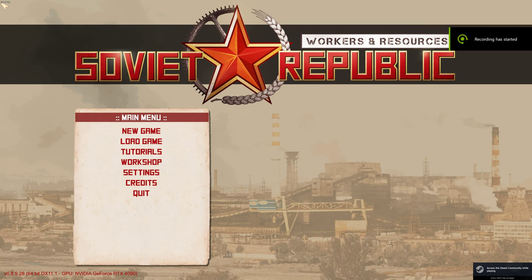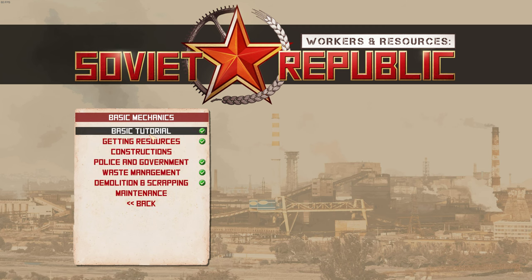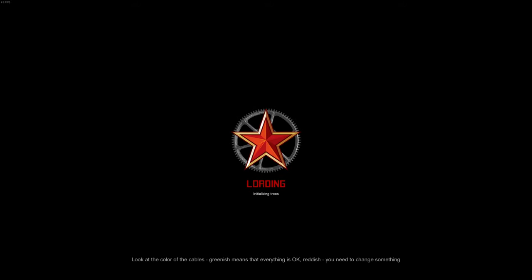Hello, fine folk. Welcome back to the channel and welcome back to episode 13 of the Soviet Republic tutorial. We're going through all the tutorials. We've done the basic mechanics, we've done the transportation and we got up to ships and containers. Now it's forklifts and distributions. It's such a lot of tutorials because it's such an in-depth game, and after we've done all this we're going to move on to building our own city.